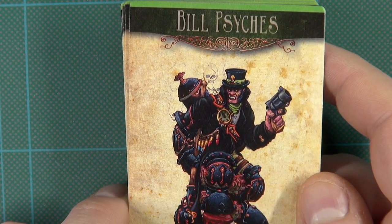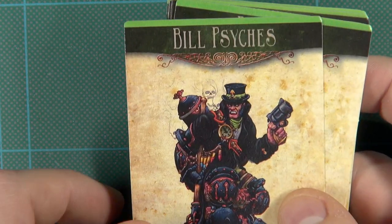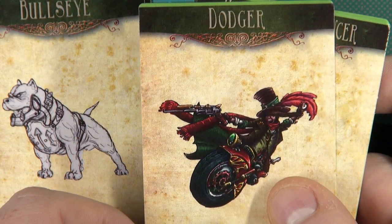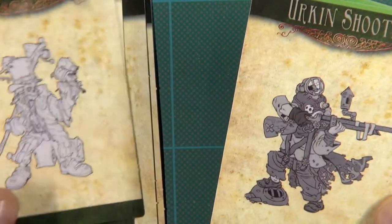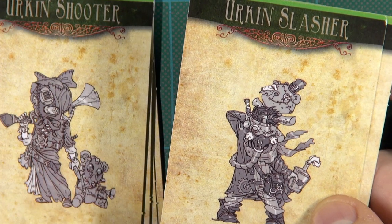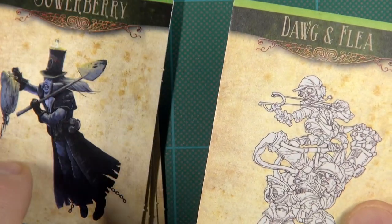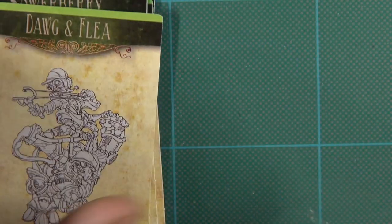We're back — the Dickensians are all built and let's take a look at what you get. The set contains Bill Sykes and his dog Bullseye, the Artful Dodger, an Urchin Alchemancer, two Urchin Shooters, an Urchin Slasher, and Sourberry. From the collector's set we also got two more Urchins — Dog and Flea. He's the big dog. So let's take a look at them.